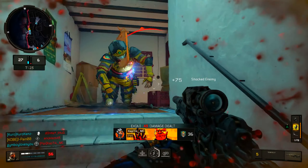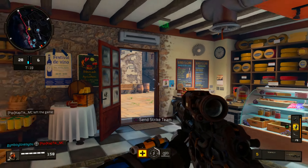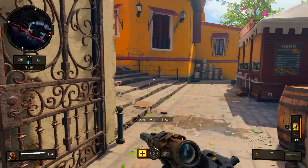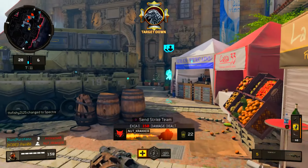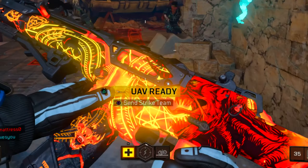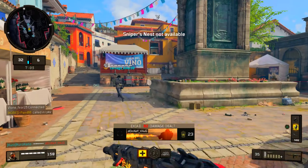That man just no-scoped me, no hit marker - I would be mad. It's 28 to 6, they're backing out of the game. I called in my tempest thinking I'm about to get some action but the action never happens. I think he was trying to shoot at the strike team - I don't think that's how that works.